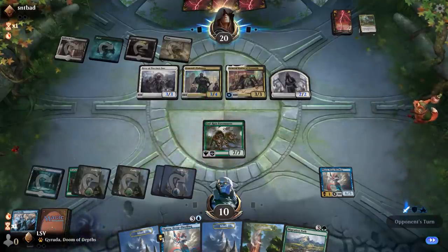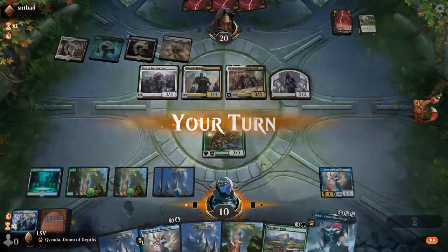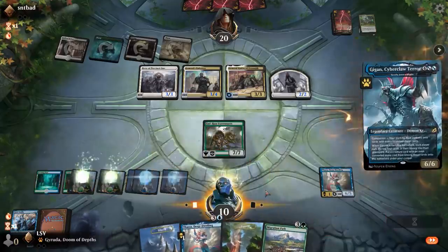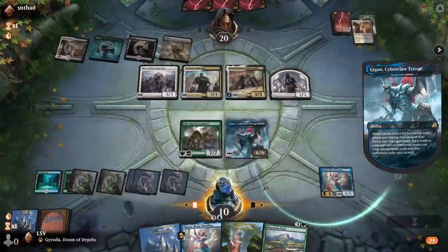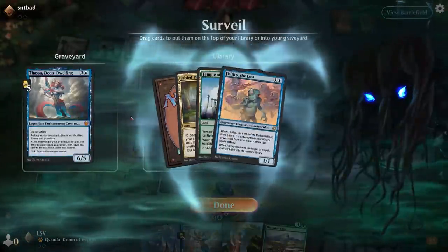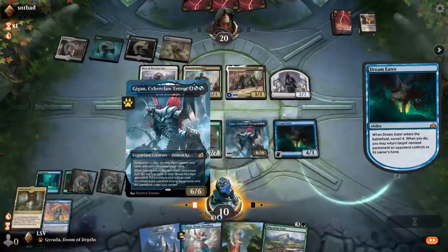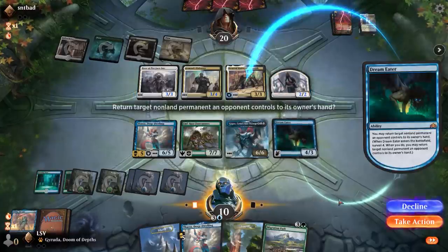Boop boop — oh there we go, there's the money! Dream Eater — let's put all these in the graveyard off my Surveil, then I'm going to bounce their General Kudro with Dream Eater. Now I'm just going to attack with these two. Endraise Forerunners has Vigilance so I'm going to attack, and certainly attack with Thassa — that's the one less likely to be able to block.